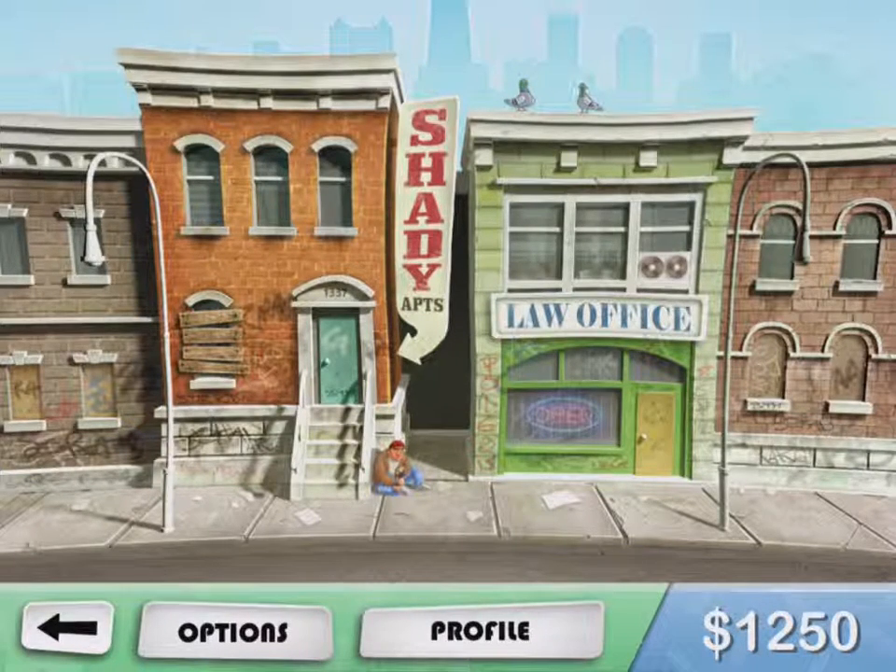This is what you're going to see when the game loads. You're going to be able to select between either the apartment that you live in, called Shady Apartments, or the law office that you work at.